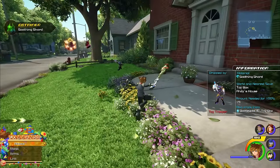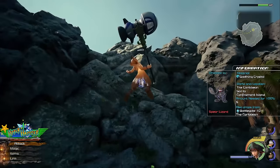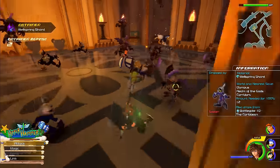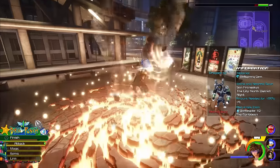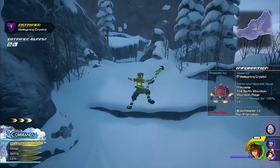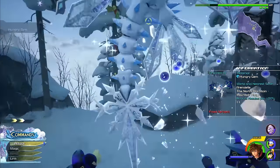Soothing Shards are dropped by the Toy Troopers in Toy Box. Soothing Stones are dropped by Water Course, found in Olympus. Soothing Gems are dropped by Spear Lizards, found on Confinement Island in the Caribbean. Soothing Crystals are a rare drop from Spear Lizards, also on Confinement Island in the Caribbean. Wellspring Shards drop from a ton of Heartless — an easy spot is with the Soldiers in Olympus. Wellspring Stones can drop from many Heartless; Pogo Shovels in San Fransokyo are a good source. Wellspring Gems are dropped by many enemies, including the Mechanitar in San Fransokyo. Wellspring Crystals are a rare drop from the Helmed Body in Arendelle and many other large Heartless. Hungry Shards and Hungry Stones are both dropped by Popcats in Toy Box. Hungry Gems are dropped by the Tails of the Frost Serpents in Arendelle. Hungry Crystals are a rare drop from the Tails of the Frost Serpents in Arendelle.